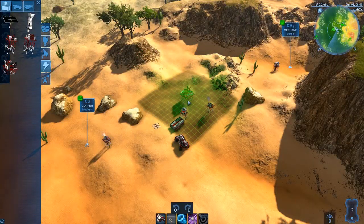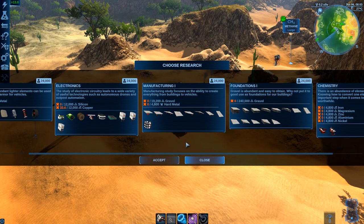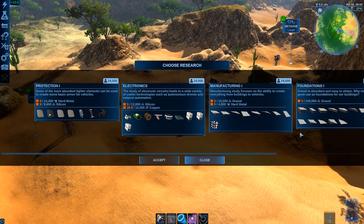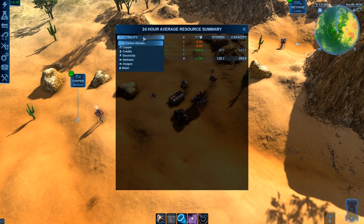Your progression through Sightseer's tech tree will begin when you build a science lab, allowing you to choose your desired research. The same science lab also allows you to keep a close eye on all resource generation done by your outpost, including the various forms of pollution, such as carbon dioxide.